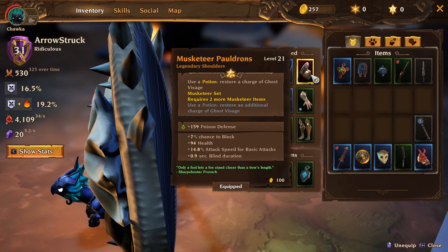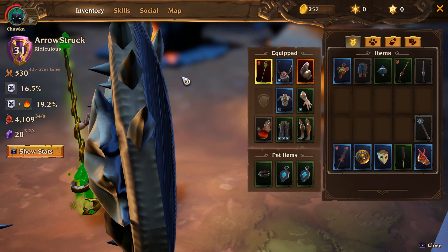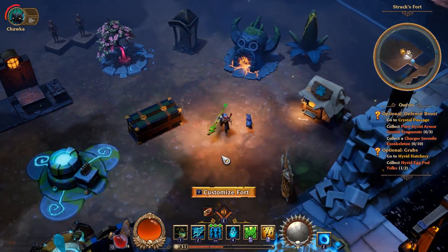Gear comes in tiers: white items, then magic (green), then rare (blue), then legendary. Legendary items come with special abilities. You can use the legendarium — similar to Diablo 3's Kanai's Cube — to passively equip up to three legendary item powers. It fits perfectly into Torchlight 3's world and opens up a great deal of build variety.